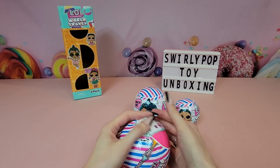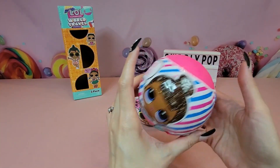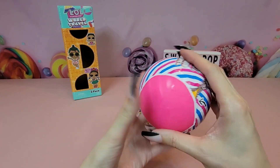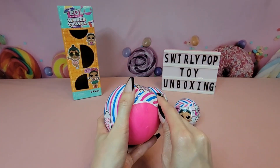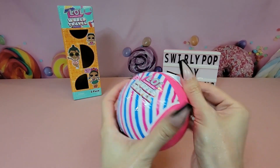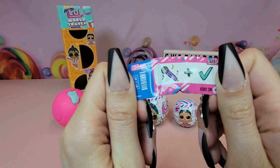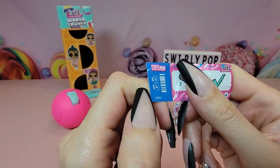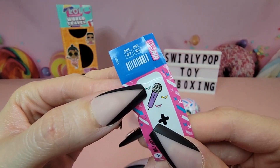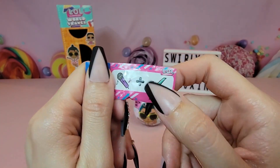We have our stickers — not sure if we're going to have a clue on this one or not. It's kind of strange to see her on here; isn't this Miss Glam's little sister? Is she part of the World Travel series? We did have a clue! It's actually really cute — it looks like a plane ticket. Gate seven, seat two, BB Air, and it looks like a microphone and a check — so mic check, maybe.